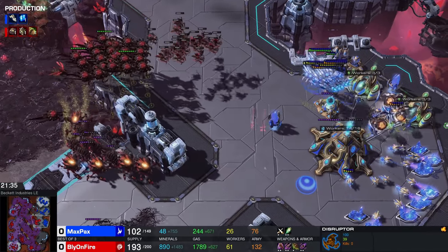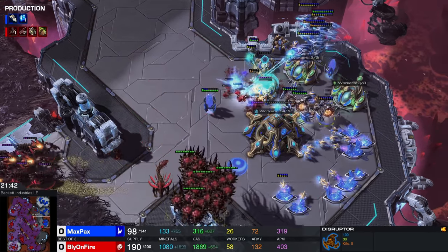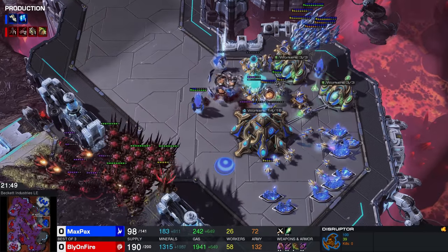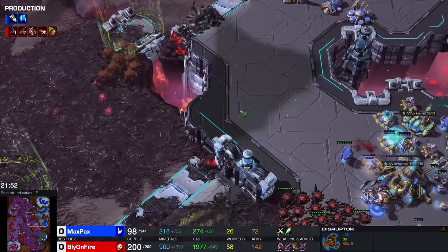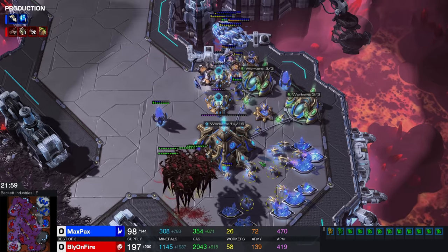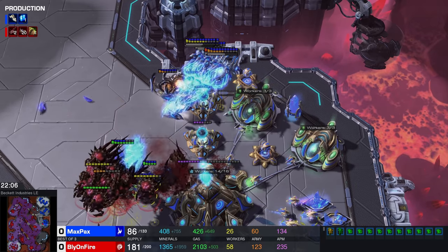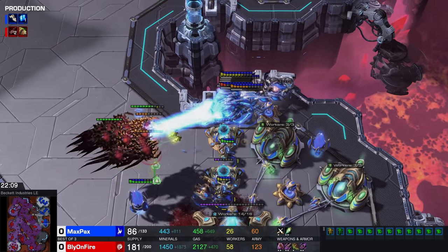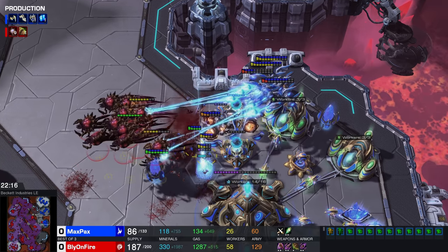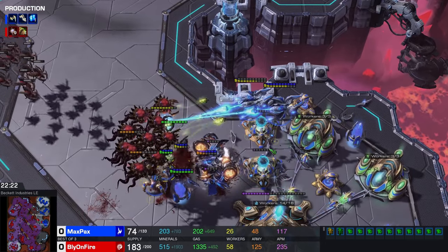Ultralisk Cavern now even comes up. Ultras actually make a lot of sense here — they'll be able to lift through those Disruptor hits relatively nicely. This is such a technical army from the Zerg player — even a couple of Queens at the front as well. Fungal Growth, Corrosive Biles, Purification Novas being utilized. Battery Overcharge also available. Another Purification Nova, but already it feels like this Zerg army is kind of hunting down a lot of this army. I would not mind seeing a Locust Wave heading over in the mineral line here as well. Even a High Templar has been warped in. Carriers as a follow-up. Psionic Storm now also added into the mix.